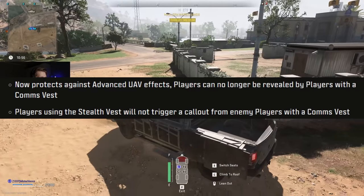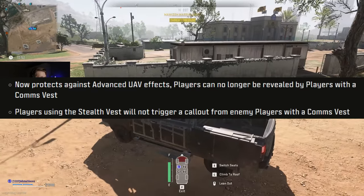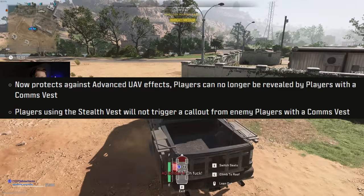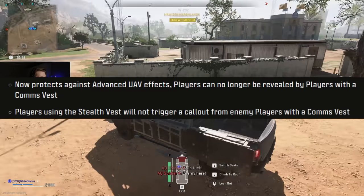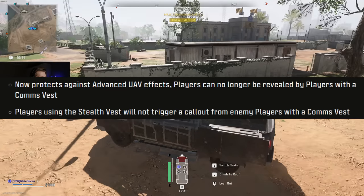Season 4 changed a lot of things, but the one thing I was most curious about was the changes made to the stealth vest. I'm Mr. Neons, and welcome back to another Stealth Vest Deep Dive. The changes made in Season 4 are that you no longer appear on the advanced UAV, meaning you can no longer be revealed by players using the comms vest, and players using the stealth vest will not trigger a callout from enemy players using the comms vest. In other words, the vest has been buffed significantly.